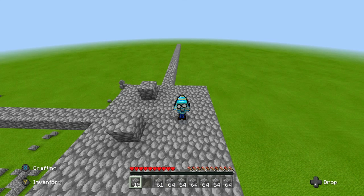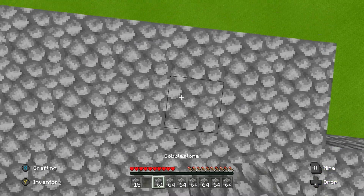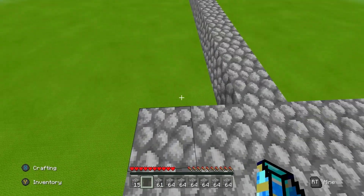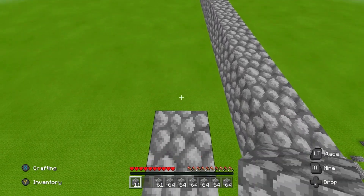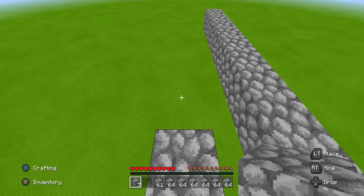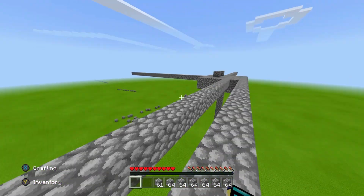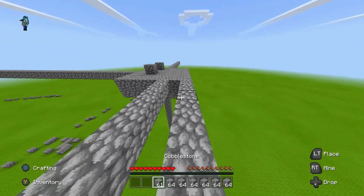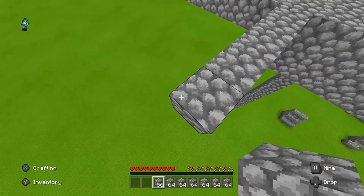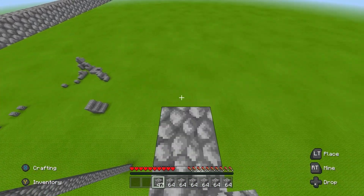If you look down you can see the outlines of the blocks. I'm going to show you how to do it from three blocks back. The normal method for speed bridging is: you place the block forward, you look to the edge of the block so you can still see the outline of the block in front. If you look too far you can't do it, but as long as you can see the outline of the block before, you can place it forward. This bridge method is the first form of speed bridging.